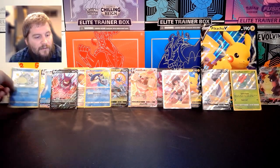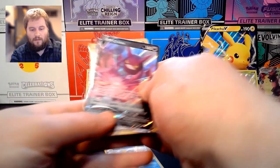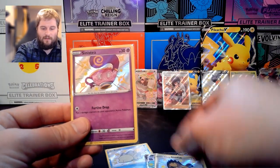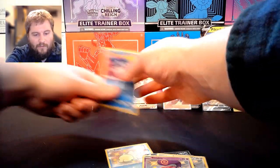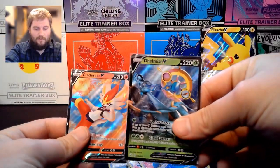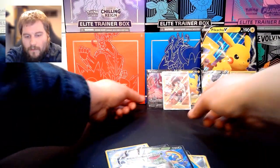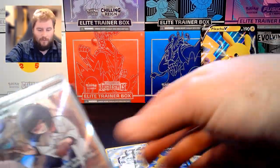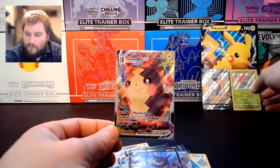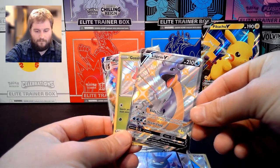So in this set we got the Shiny Snom, the Crobat V, the Shiny Ditto VMAX, the Galarian Stunfisk, the Shiny Sinistea, three Amazing Rare Kyogres, Delmise V, Cinderace V, Rillaboom VMAX Shiny, the Pikachu V promo of course, Full Art Keldeo, another Crobat V, the Morpeko VMAX, the Gossifleur Shiny, and the Lapras V Shiny.